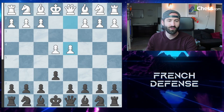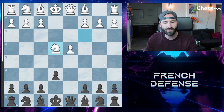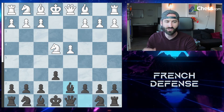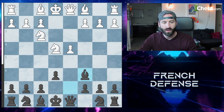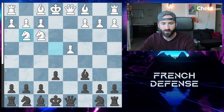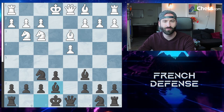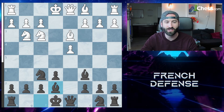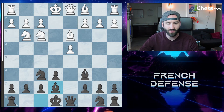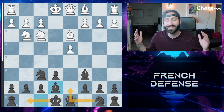The last variation is called the Fort Knox variation. Very similar to the Rubinstein — you trade off the pawn and get this position — but instead of bringing the knight to D7, the bishop goes to D7 and the knight comes out there. You can trade off the knight or just develop as well. You're creating a very solid position, and it's going to be really hard for white to break in. They might get frustrated and start stacking pieces, but you'll be just fine — you develop your knight, you castle. It's called the Fort Knox variation for a reason; it's a very solid variation.